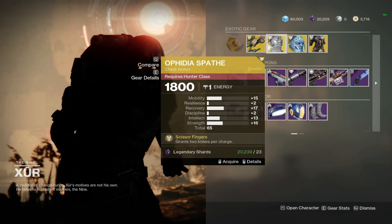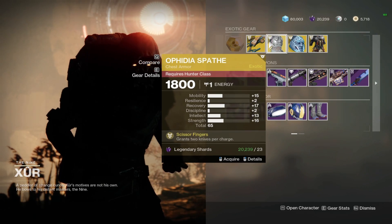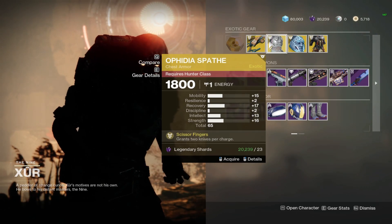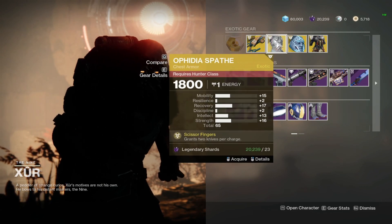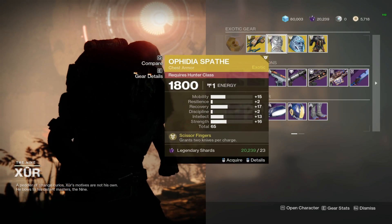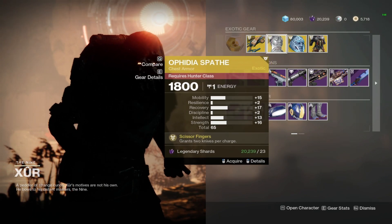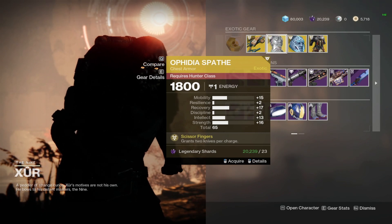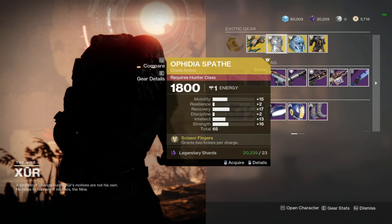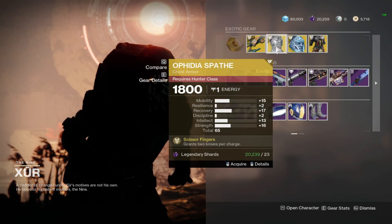Moving on to Hunters, we have the Aphidias Fate with 15 Mobility, 17 Recovery, 13 Intellect, and 16 Strength, being a 65 roll. Unfortunately, we have only two Discipline and two Resilience. So I would honestly say this is another skip unless you don't have this exotic and want to add to your collection. Not a tremendously bad roll — you can put a Resilience mod on this and get it up to like 14 if you masterwork it and then put that mod on top. But if you want to add to your collection, go right ahead.